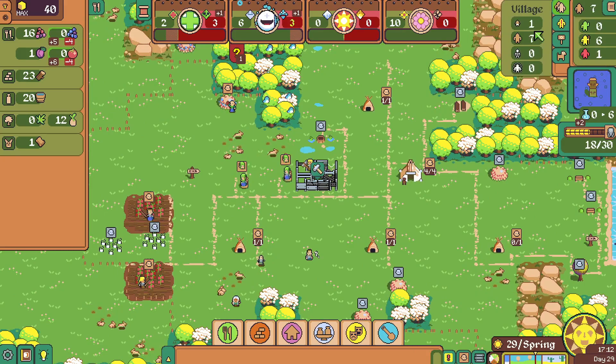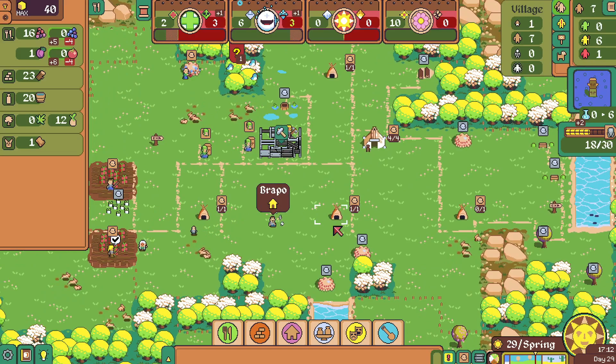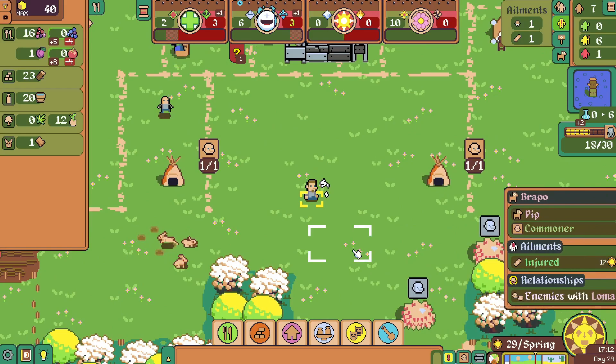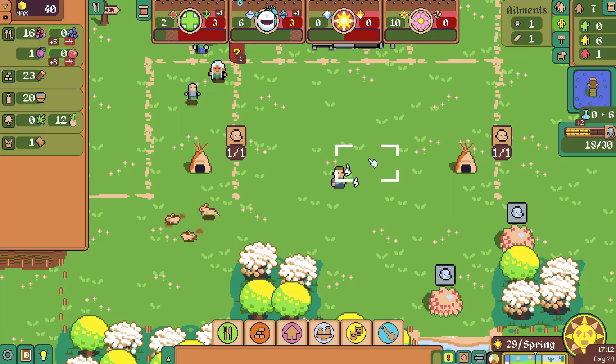We have one little baby and one injured pip. He's the one producing that sickness point — he was injured for 20 turns. He's got 17 turns left. He cannot work for 17 turns and he's producing one sickness point per turn. Pretty dastardly.